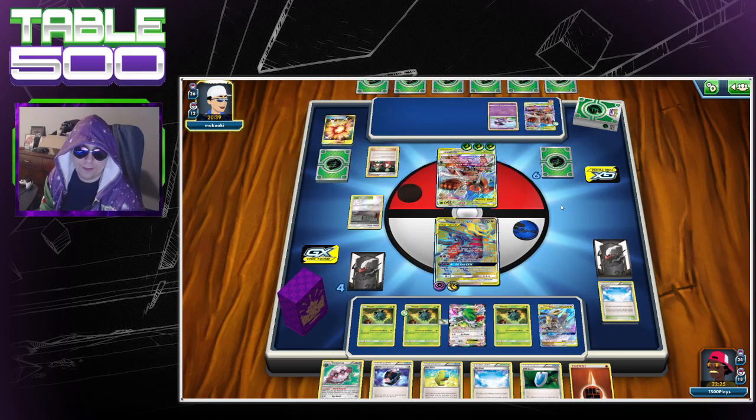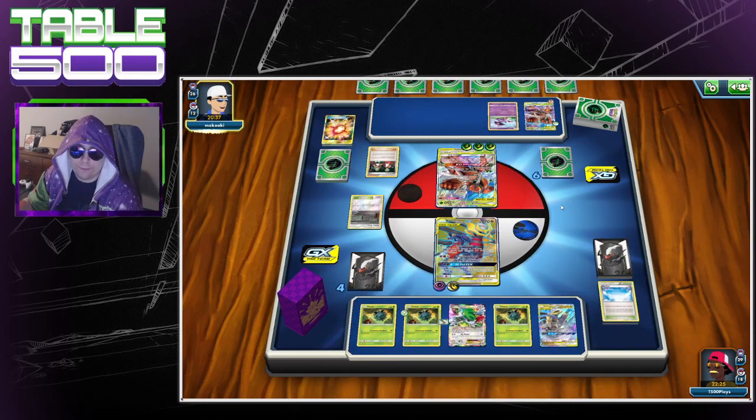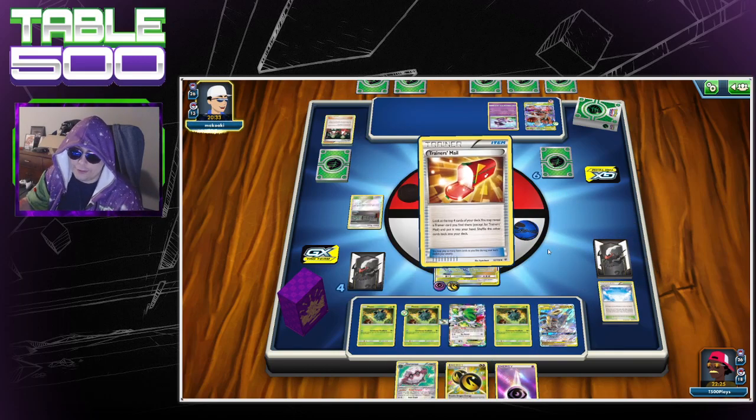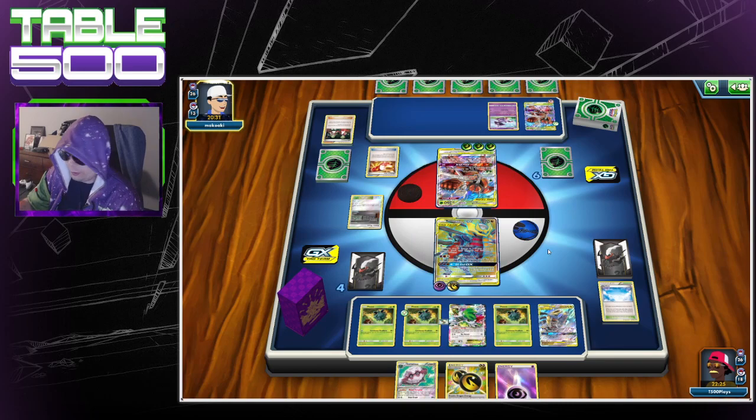Unfortunately he played Ace Trainer, so we're only going to get three cards. We still hit Fortress — feels good — but we're going to whiff on our Vs. Seeker, so that's a little unlucky.